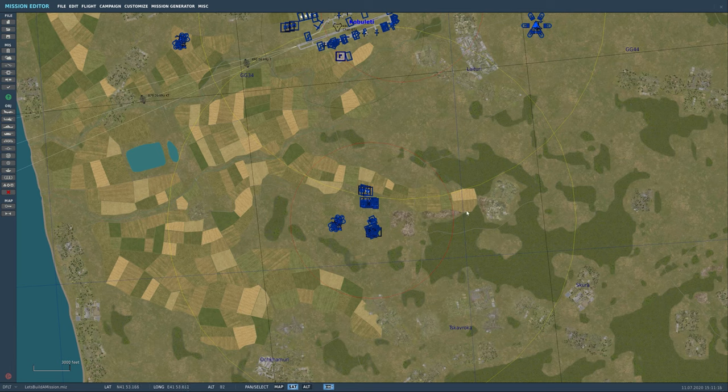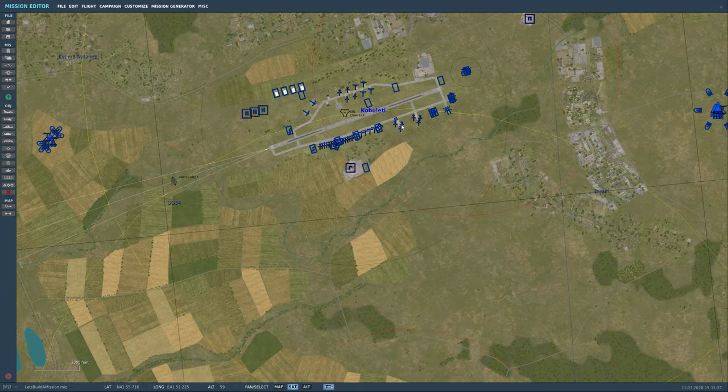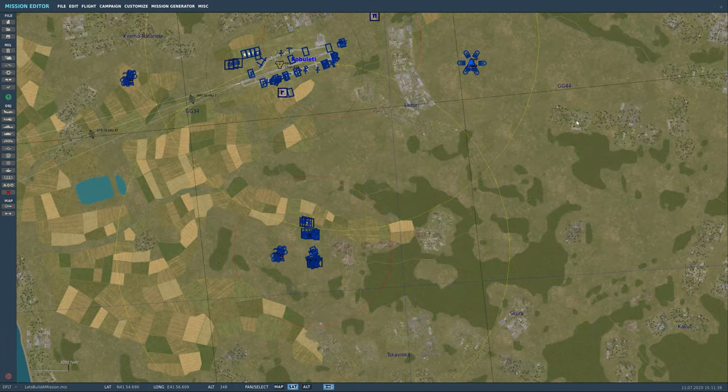For example, a scenario like an extraction: you have a bunch of foes in one area with multiple groups. One group is just for the helos — very lightly armored trucks, jeeps, foot soldiers on the ground — so the helos can have fun using their guns and rockets. Then you can have a second group in the same zone activated by F-18 pilots, with more armored targets like tanks, BTRs, maybe some SAM sites to destroy before the helicopters can go in.